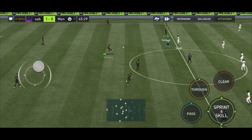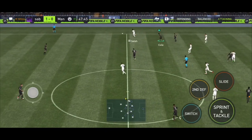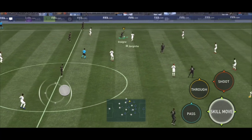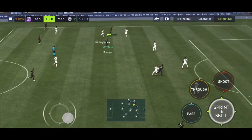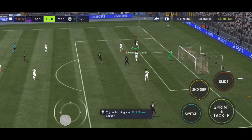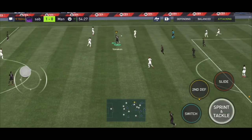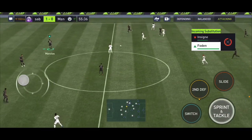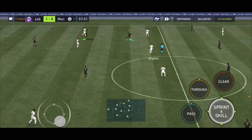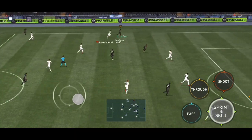Mbappé gets the ball again, back to Insigne. I try passing to Cole but that doesn't work — we get a throw-in though. Cole to Insigne — nice rainbow. Ball to Mbappé, Mbappé back to Insigne, I go ahead and try to shoot. Good tackle from Trent, but the goalkeeper had to make a save there. I'm not subbing off Insigne.